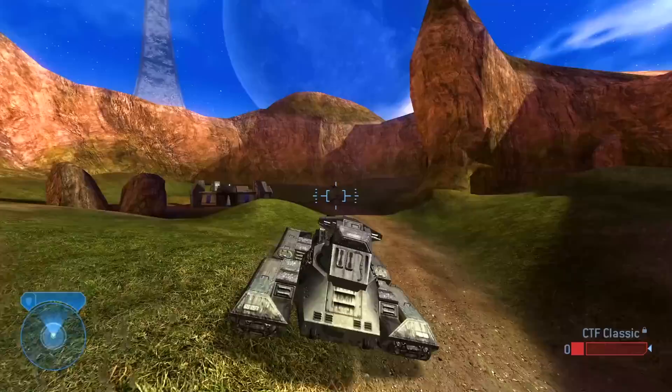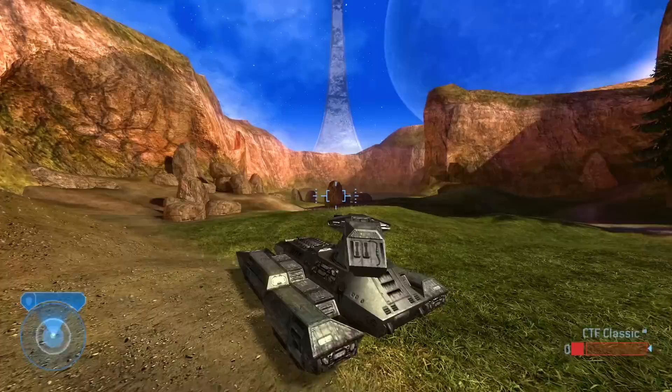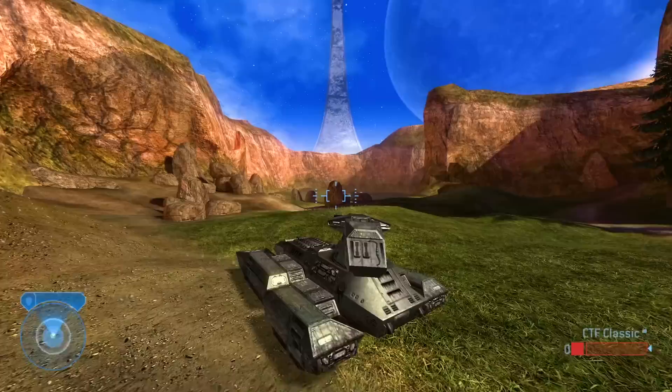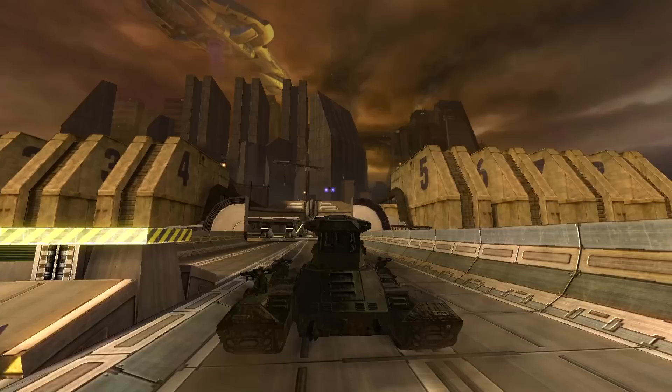In multiplayer, you unfortunately can't board the trackpods like you could in CE, though AI allies can in campaign, and it's a very daunting challenge to take one out. Due to its increased fire rate and better accuracy at range, there's much less room for error in defeating a Scorpion tank in Halo 2. There is also a vehicle damage mechanic showing the health of the vehicle — when the Scorpion takes damage it starts with a bit of smoke, some electrical crackling, armour bits popping off, and then it was at this moment that he knew he'd messed up.